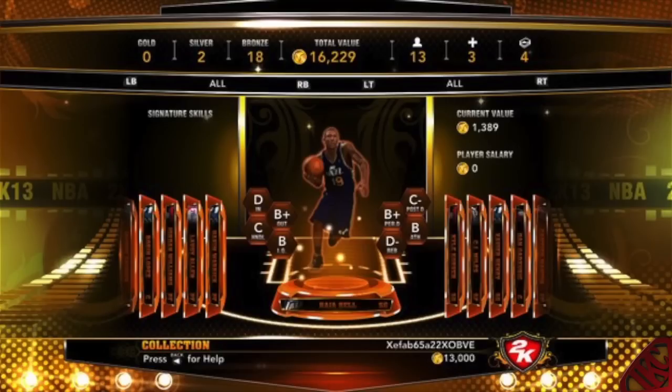At the top of the screenshot you've got zero gold cards, two silver cards, 18 bronze cards, and a total value of all his cards is 16,229 — I think it's virtual currency. He has 13 players, plus some odd symbols I'm not sure about. I'm not too familiar with Ultimate Team because I don't play it. The current card value must be worth 1,389. Also, the player's salary says zero points — which raises the question: are they putting a salary cap on this mode so people won't have like five Ultimate LeBrons, or can a player's salary depict how much his card is actually worth? We won't know until they give us more information.